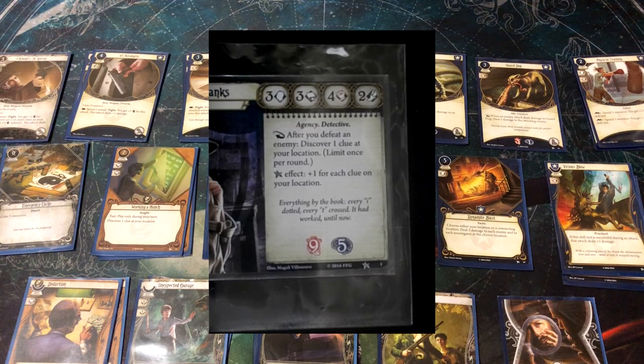Willpower is usually used to pass tests from encounter cards — one-time events that do something bad to you, which you can prevent by having high willpower. At three willpower, Roland is pretty average; he'll fail a lot of those tests. You'll want to find a way to boost it to a five or six to avoid bad things happening to him, especially since a lot of those bad things can deal horror, which he can't handle very well.